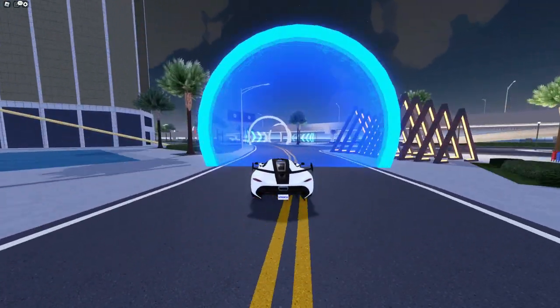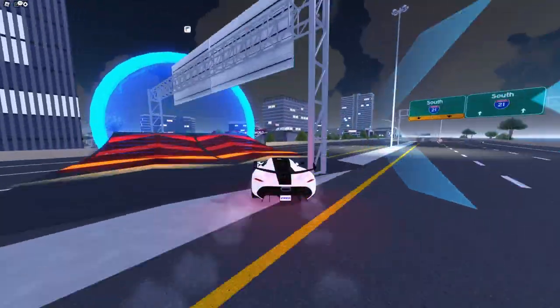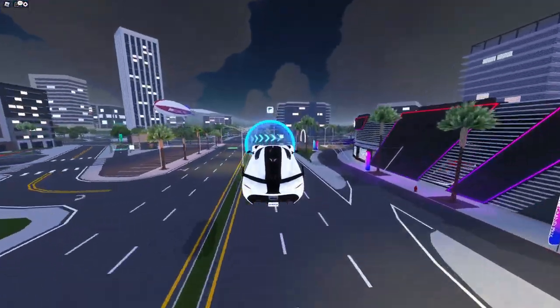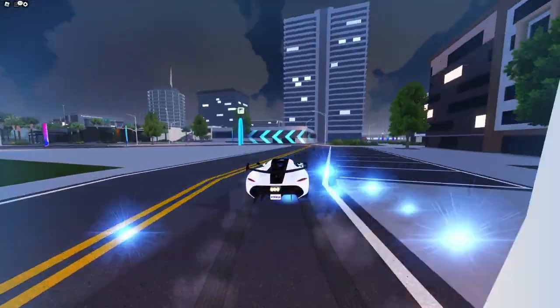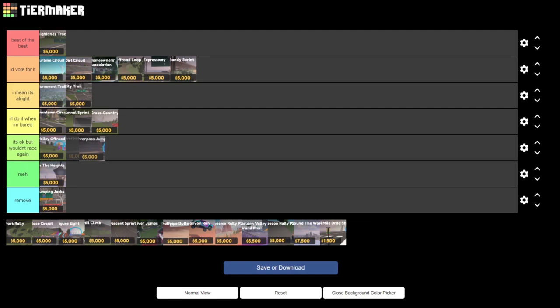The next race we have is Overpass Jump. This is probably the most basic city race in the game and it doesn't really have any redeeming factors. This jump is just awful, and the ending is also pretty weird with this turn. So I think I just have to put this below Valley Off-Road — it's okay but I wouldn't race again.